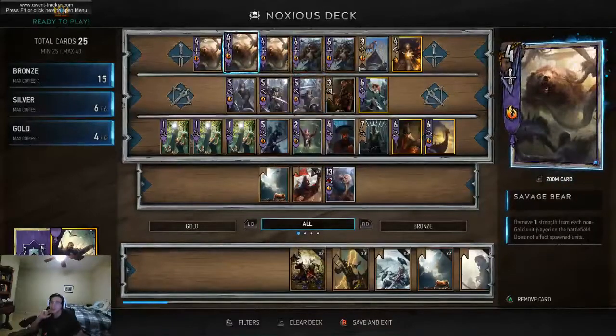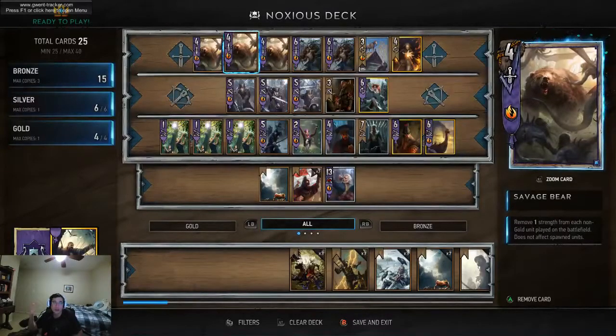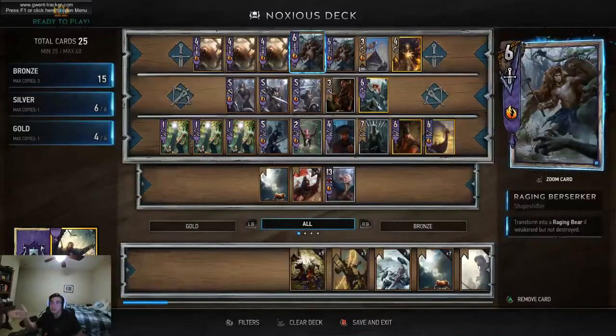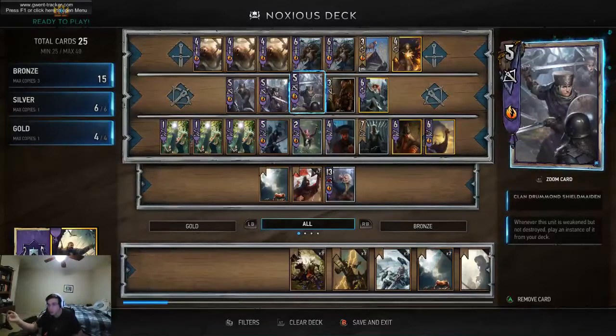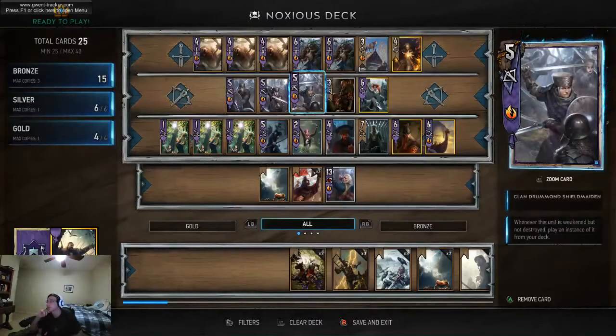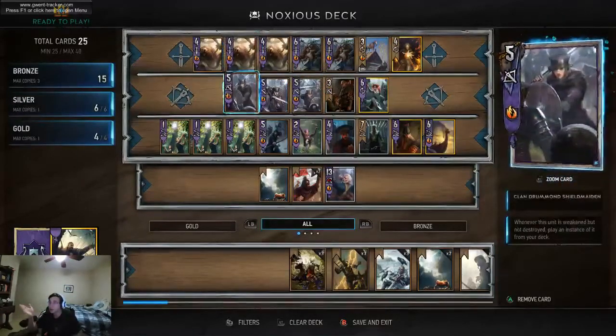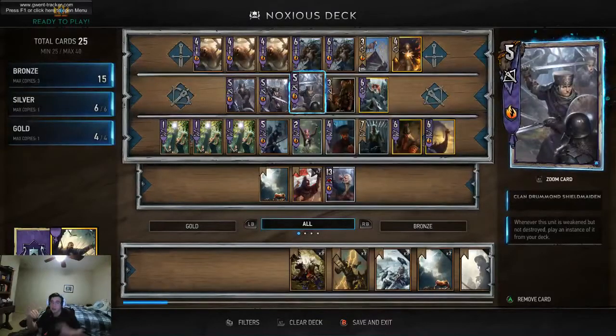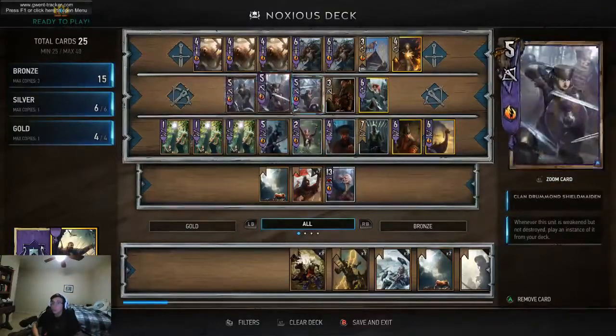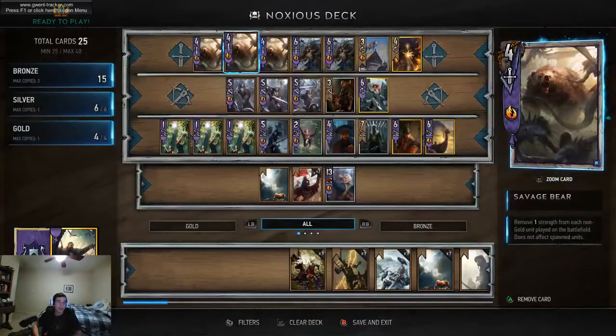Having multiple Savage Bears on the field is also kind of risky, since you usually hurt yourself more than you get anything out of it. But it does help you proc the Raging Berserker to get a Raging Bear that's procced for Warcry, since it'll turn into a Raging Bear and then get damaged. So that's a good combo with the Double Savage Bear. Double Savage Bear also removes Priscilla from play and a bunch of revive cards in the Skellige vs. Skellige match. Without further ado, I'm going to show you some ranked games I played with this deck.